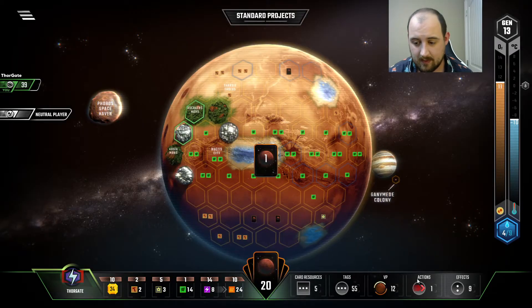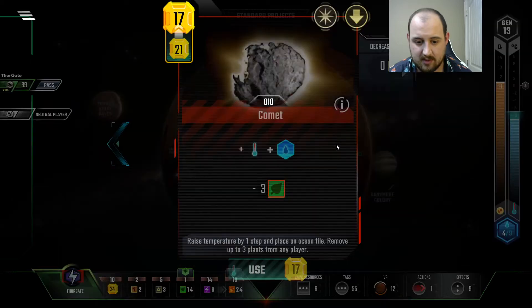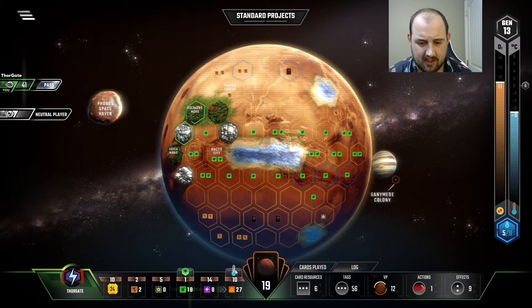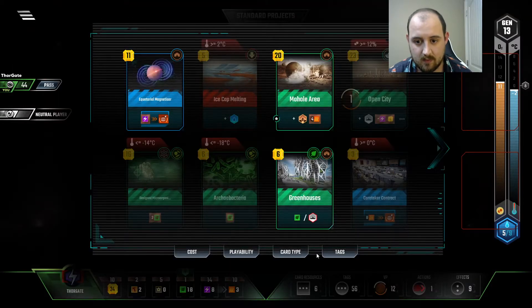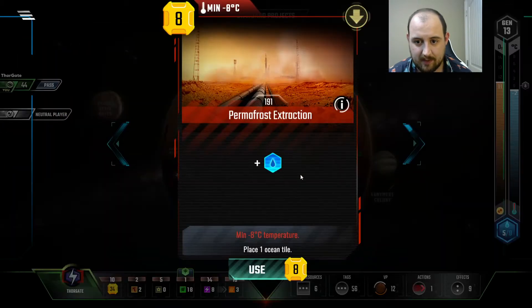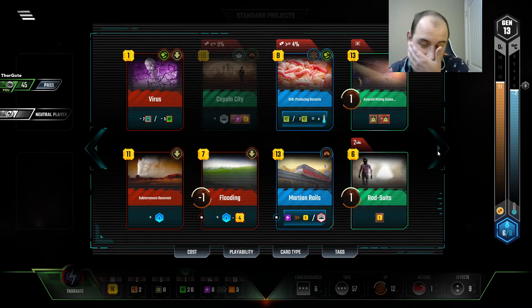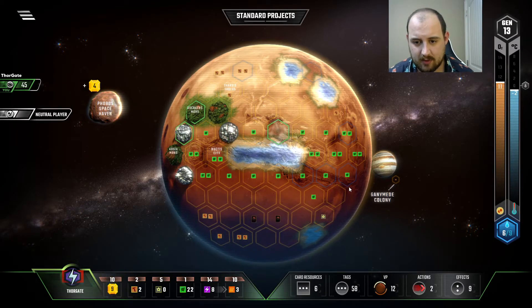We got a space event — let's play it right now. Not bad, not bad. We have all the oceans we need if we want to play the minus one point on it. Let's draw a card — I wouldn't mind getting out of the pocket I've put us in without playing a $20 card. There! Restricted Area. Play it here — we have enough plants to wrap in and around. Nice, we get to draw a card immediately.